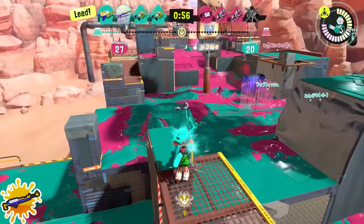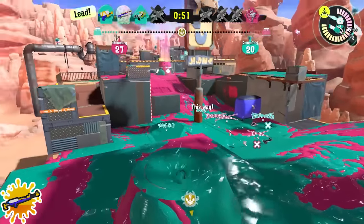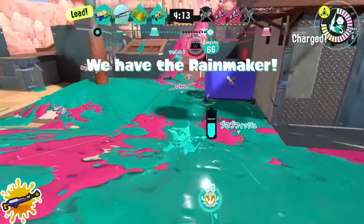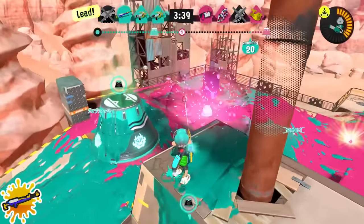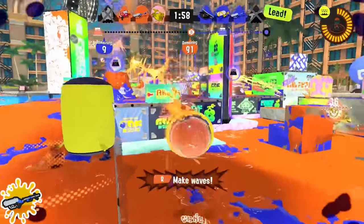Normal Charger: don't worry about your aim as much — try to think more about where you're standing. You want to be in spots where you can pressure people even if you don't hit the shots. It's especially important when you're close to your special, because you want to be vacuuming for your teammates, not just panicking on snipe and getting ignored.